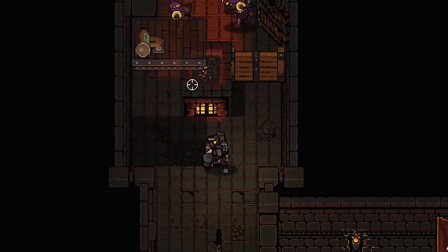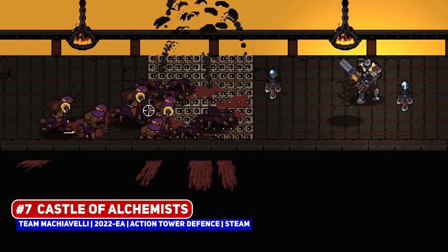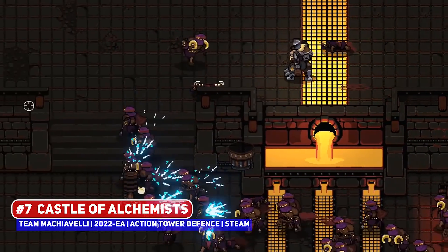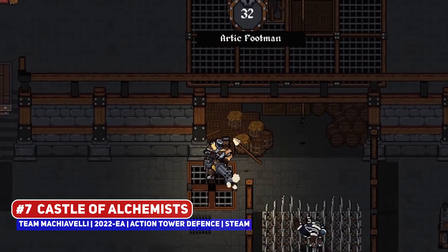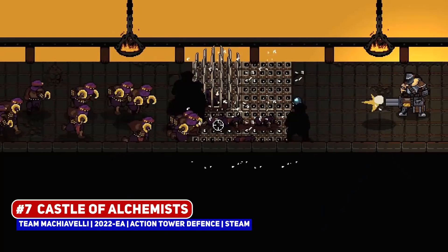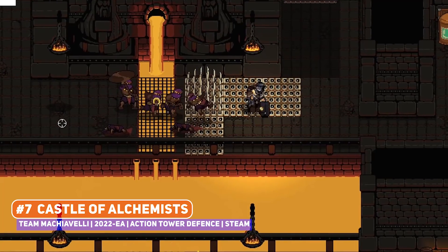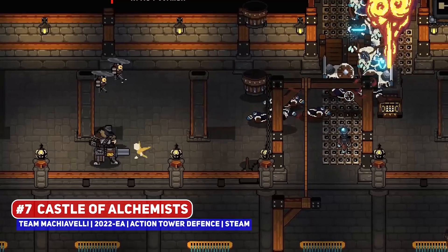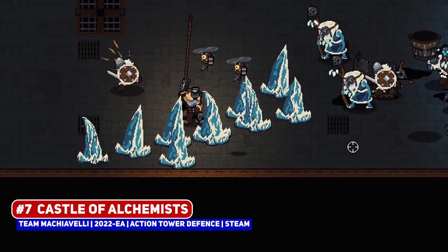I did actually come across Castle of Alchemists during the Steam Next Festival in February but didn't have the time to cover it, but I think now is as good a time as any for this action tower defense game. It is a medieval fantasy world but with somewhat modern technology, where a hero wields a gasoline gun and has to stop waves of otherworldly enemies from destroying the castle. There are various traps and towers to be used, with great action and pixel art making this of interest.